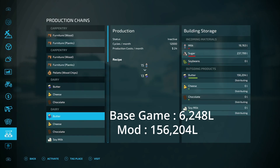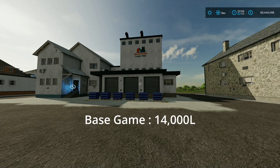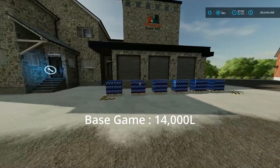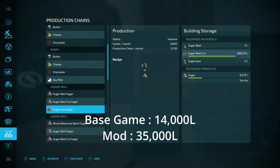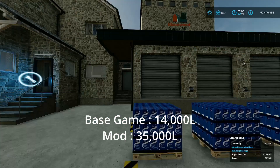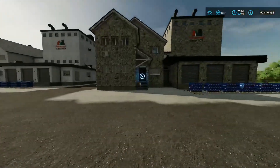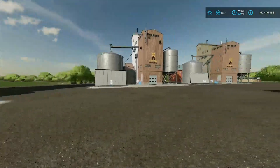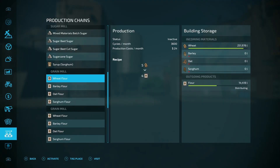The base game sugar mill produced about 14,000 liters in one night - not too bad. We've got another 6,000 plus another 29,000 in the modded one. The sugar mill isn't as bad as some others, but you're still going to make more out of the new one for the same price. I'm going for the modded one every time.